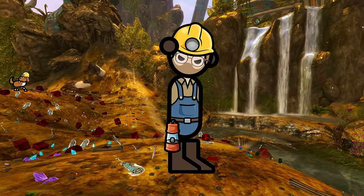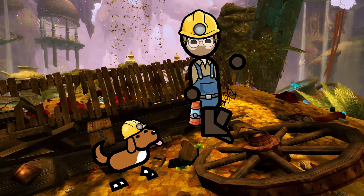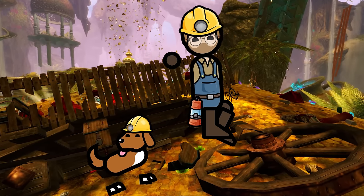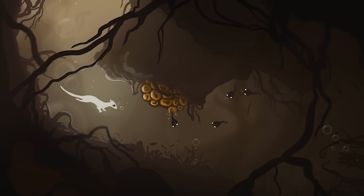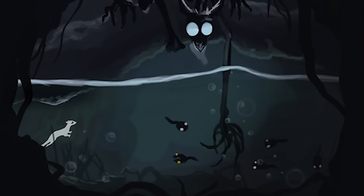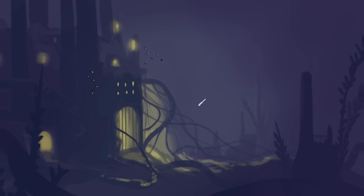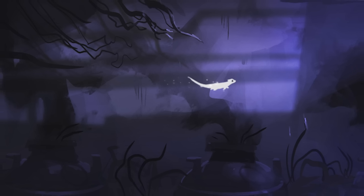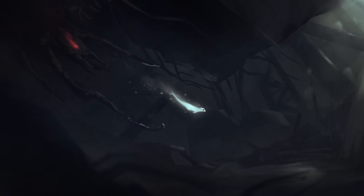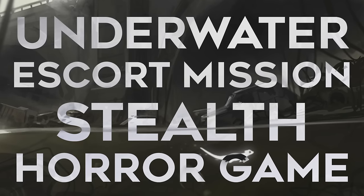I've experienced this frustration first hand. We were finishing our MVP — a small, bite-sized chunk of The Bog that represents the game as a whole. In the game, you play as a tiny otter called Lino. Because of this, there is no dialogue and no user interface, so a lot of the heavy lifting in terms of teaching is down to the level design. I designed each section of the MVP to communicate a certain aspect of the game's narrative or its mechanics. Once everything was white boxed out — the bare bones version of the level with no art assets — and after internal testing, it all worked together like clockwork. I was insanely proud, because this game is probably the hardest level design challenge I could ever dream up: an underwater escort mission stealth horror game teaching everything through level design alone, with no dialogue or UI.